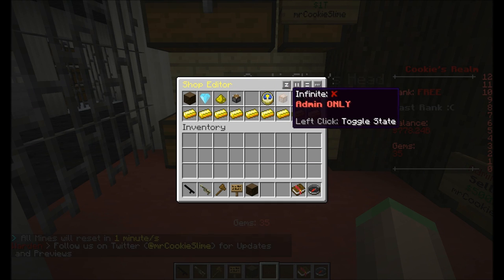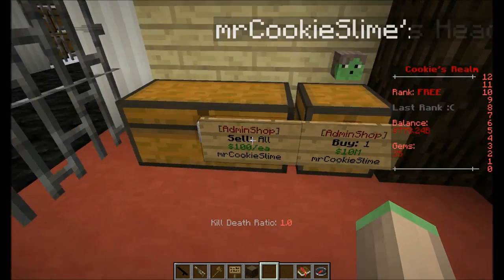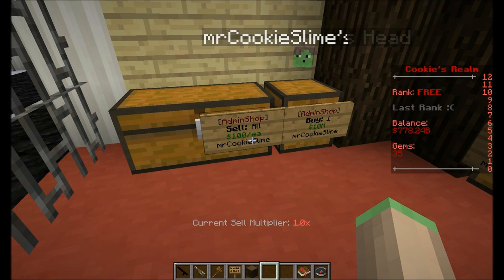If you're an admin and have the correct permission, you can also change this to an admin shop. Then the items sold to it will not go into the chest, the chest is never going to be full, and it also doesn't take money from you. So it's a completely separately operating shop.